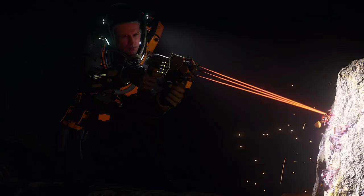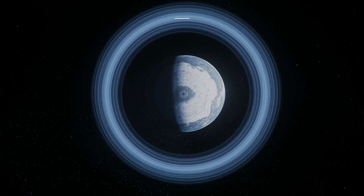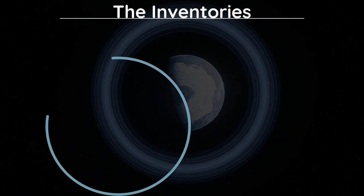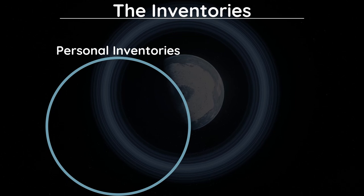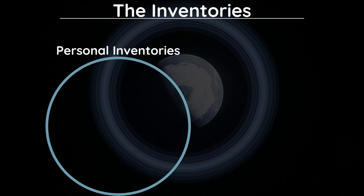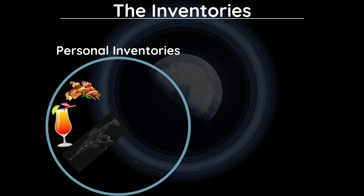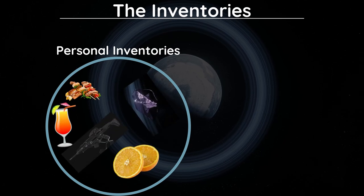Now, before we talk about the external inventory, let's lay out what this inventory system even is. First, you have your personal inventory, accessed via the personal inner thought system. This inventory is a natural extension of the system that allows you to access items on your person — things like food, drinks, weapons, consumables, and mineables that you've picked up.